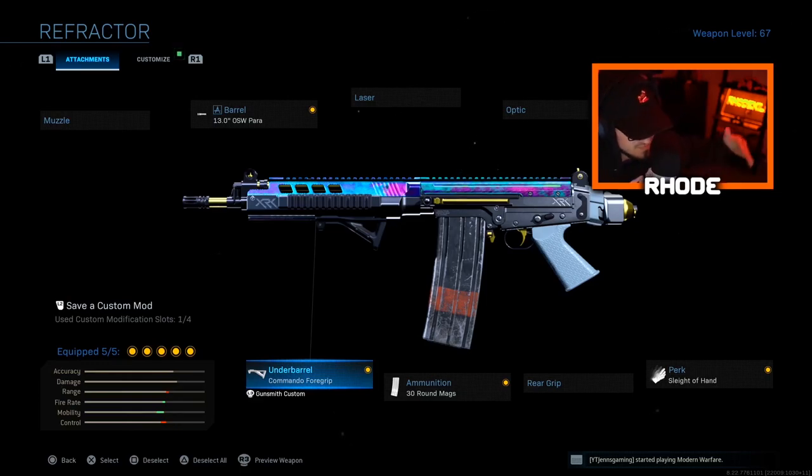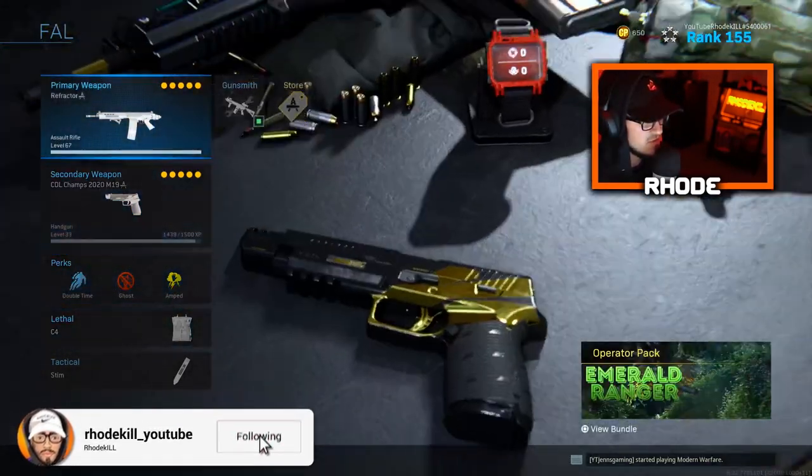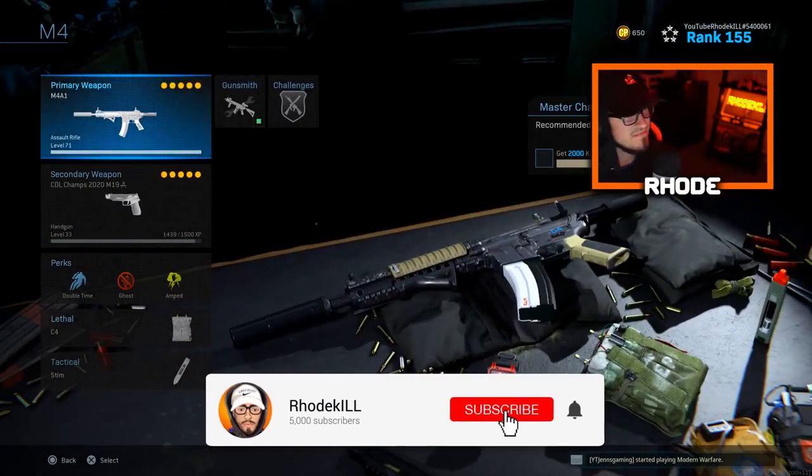In multiplayer there's a lot more action going on than warzone, so 30 round mags and Sleight of Hand help take out more enemies. The FAL has potential to one-shot, so that's that setup — and you can run whatever you want for your secondary.